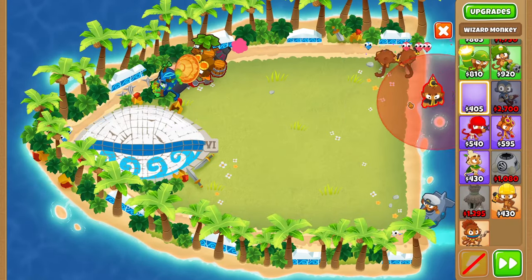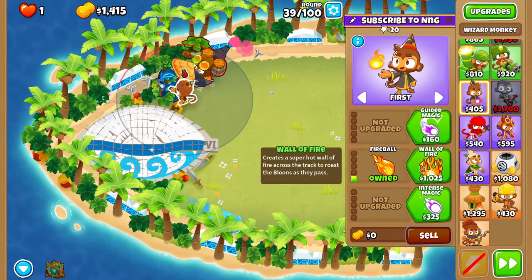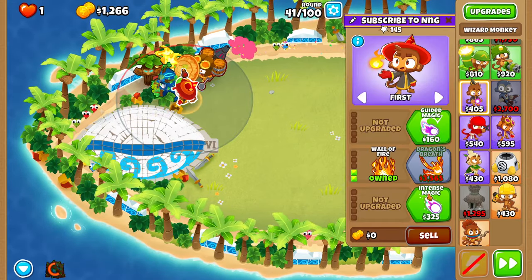Buy a wizard right in between Obyn and the ninja. Get Fireball and Wall of Fire. On round 40, use Obyn's ability. Then upgrade two in the bottom path for the ninja: Intense Magic and Monkey Sense.